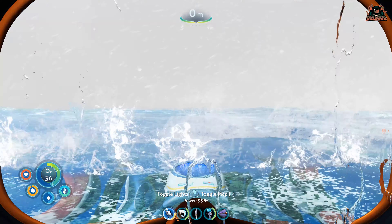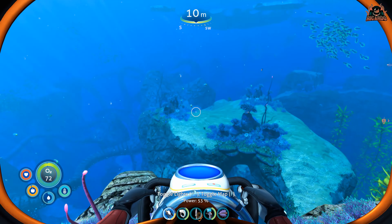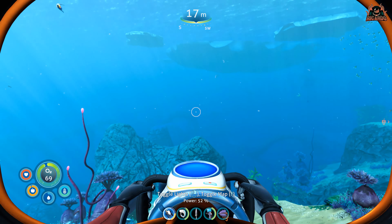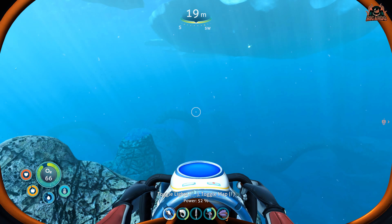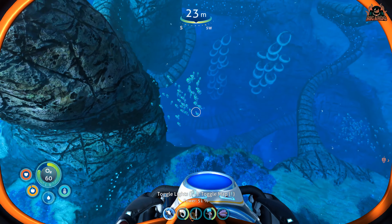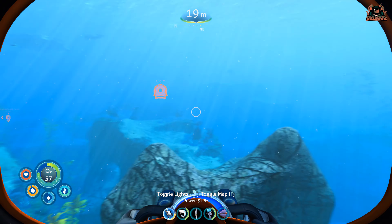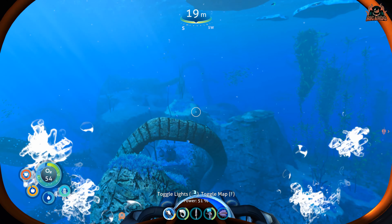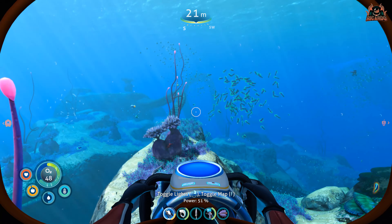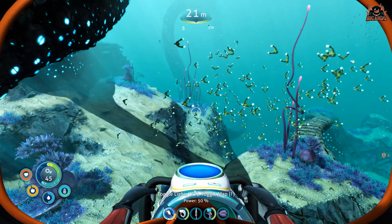If you've unlocked the sea glide it'll go a bit quicker. Head south to southwest — as you can see from my compass heading on screen — away from the start location. You're going to find yourself looking at the Twisty Bridges. As you're passing over the Twisty Bridges, there are lots of things that are going to distract you, but stay focused and keep on the south-southwesterly path.